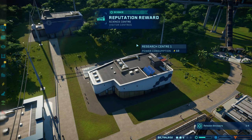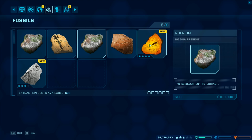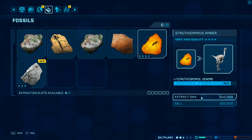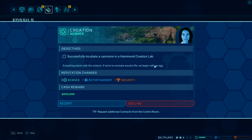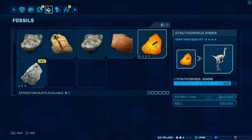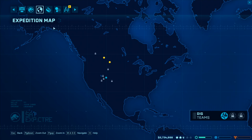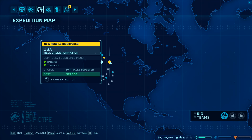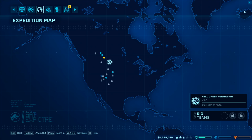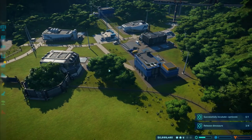Looks like the expedition was a success! Reputation reward - science center and visitor centers, great. I need to go to the fossil center - view fossils. Struthiomimus is at 91 already. New contract available: successfully incubate a carnivore in a Hammond Creation Lab - we'll do that. I'm going to extract that DNA and also extract this DNA. New - Dracorex! That's also Triceratops as well - we'll send that one off. A new dinosaur available - I would very much like that.